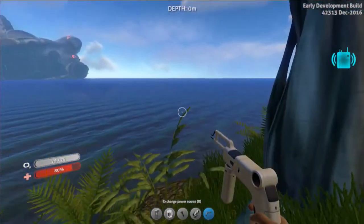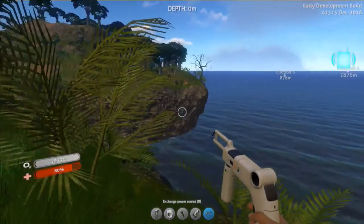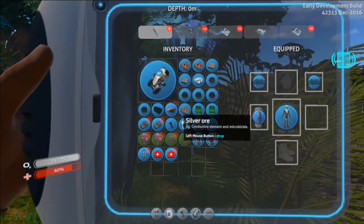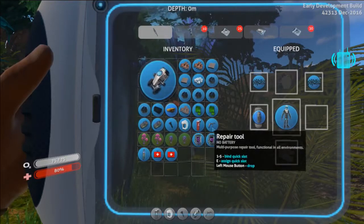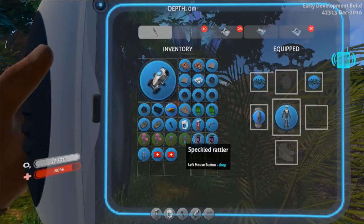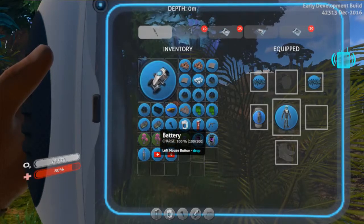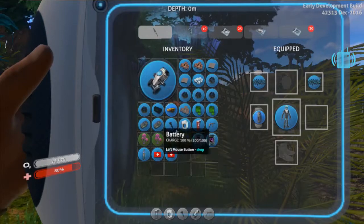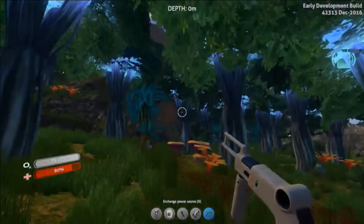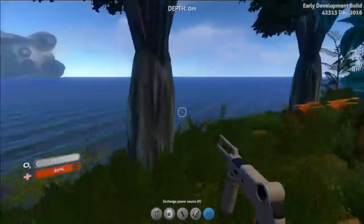Hey guys, it's Benedict and we're back playing more Subnautica. I have no idea where I am right now. What is in my hand first of all - it's a repair tool, okay. It doesn't have a battery. I've got some ion crystal, some speckled rattler, a pink cap. I do have two batteries, one has no charge.